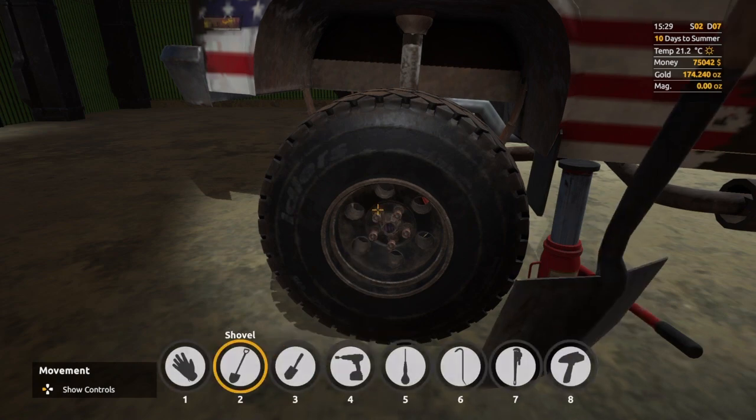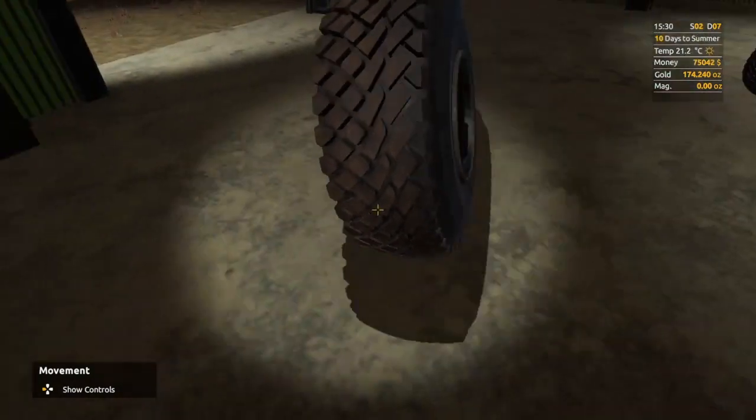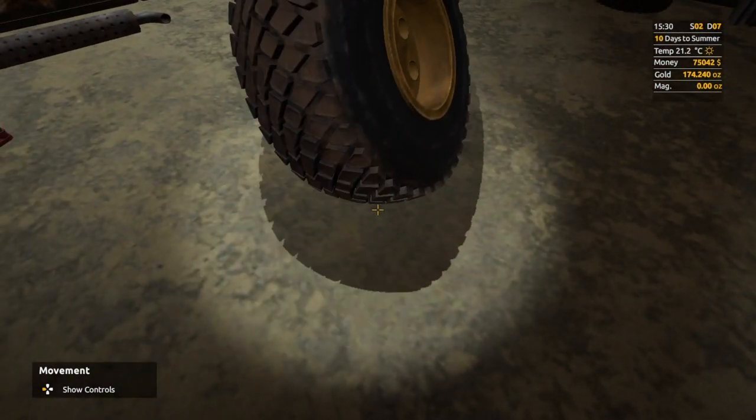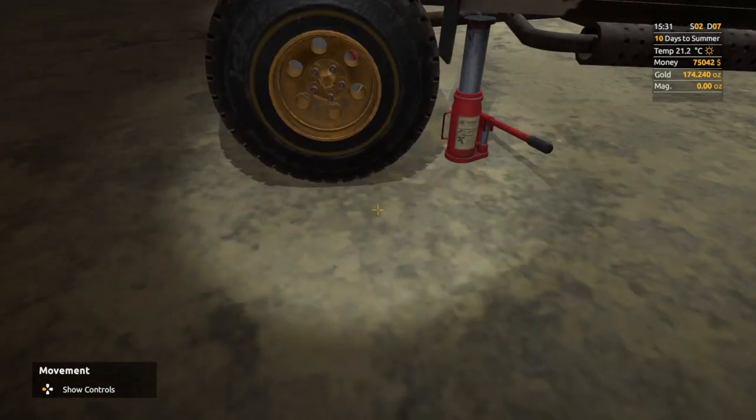That's the last wheel nut loosened up. Then select your hand again, select the tire, and there you go — removed. Now fit the wheel you want. I've got the reinforced one — boom, placed it on.